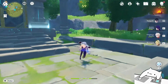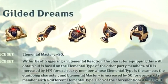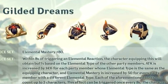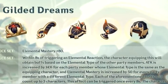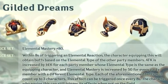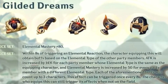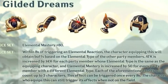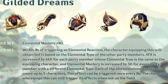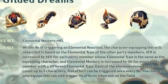We'll start with Gilded Dreams. The two-piece says elemental mastery plus 80, and the four-piece buff says within eight seconds of triggering an elemental reaction, the character equipping this will obtain buffs based on the elemental type of the other party members. Attack is increased by 14% for each party member whose elemental type is the same, and elemental mastery is increased by 50 for every party member with a different elemental type. Each of the aforementioned buffs will count up to three characters. This effect can be triggered once every eight seconds, and the character who equips this can still trigger its effects when not on field.